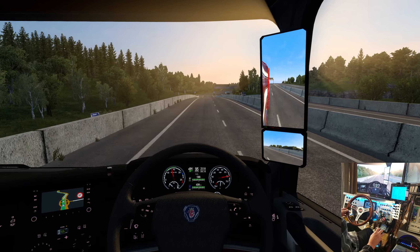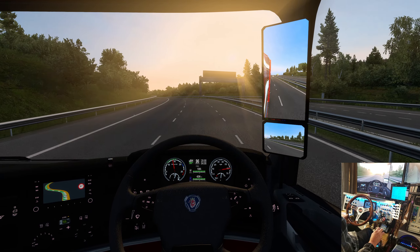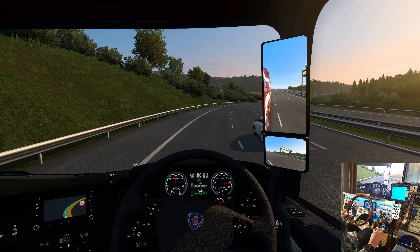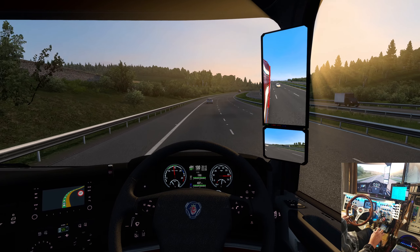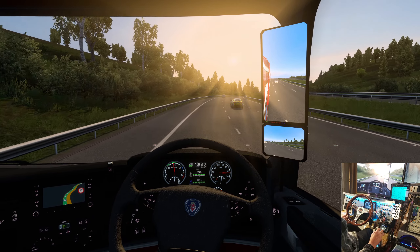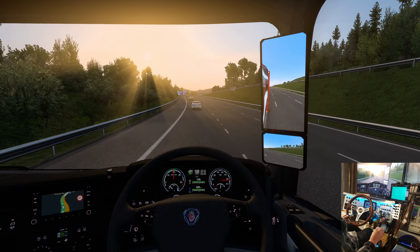Then there was a drama with my older daughter — she couldn't find the registration for her car, and it's time to renew it, so we're panicking over that trying to find it. It turned out it was right where it was supposed to be, in the center console of the car. Here in Canada it's supposed to stay in the vehicle by law — it's in a little plastic folder you put the insurance and registration in.